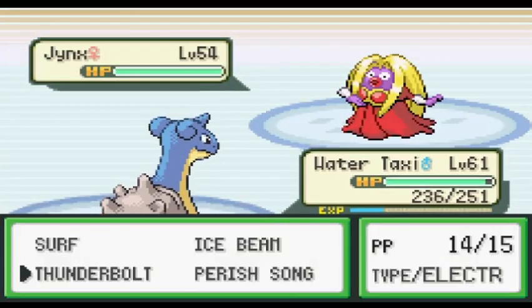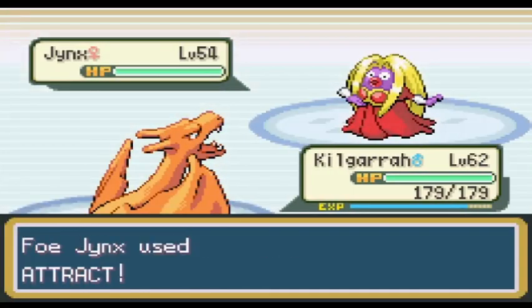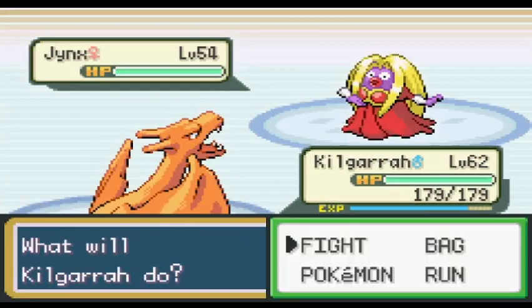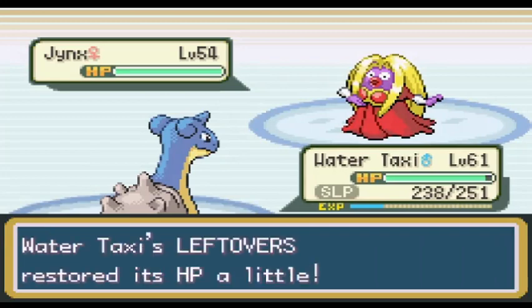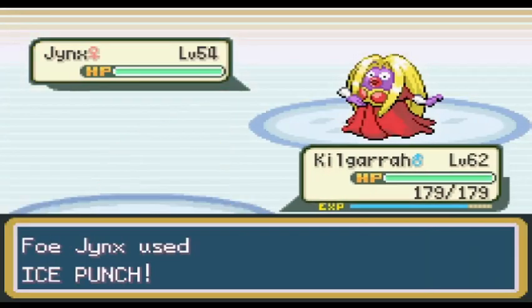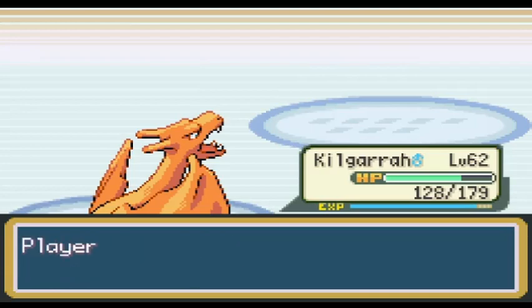Jinx is the final Pokemon, and this is where it got annoying. I opted to go for Perish Song, knowing I could outlast anything Jinx could throw at me, but Water Taxi got hit by a Lovely Kiss and went to sleep. I swapped out to Kilgara to go for the Flamethrower one-shot, but he got hit with a Attract. I switched back to Water Taxi. Jinx failed its Lovely Kiss since Water Taxi was already asleep, and Kilgara came back out just to get hit with another Attract. Water Taxi came back out, got hit by an Ice Punch, but Leftovers completely healed the damage. I was fed up and tried for Surf with Water Taxi, but Jinx used Attract again and Water Taxi didn't wake up. Kilgara finally came back out and atomized the Jinx with a Flamethrower. That Jinx wasn't much of a threat, but good lord was it a nuisance.